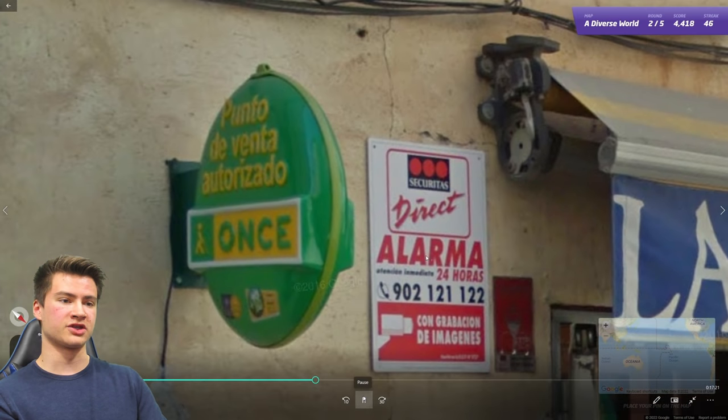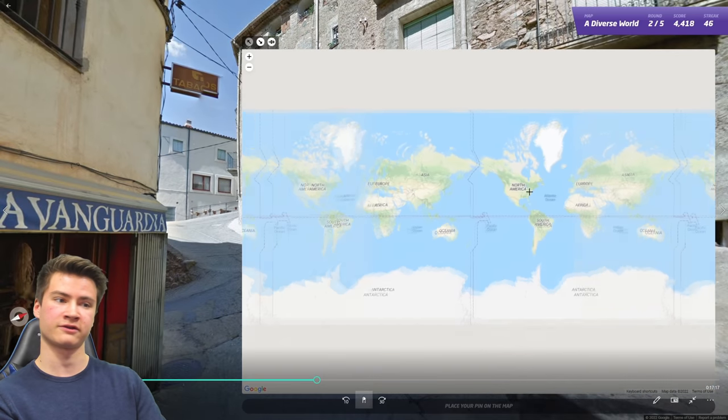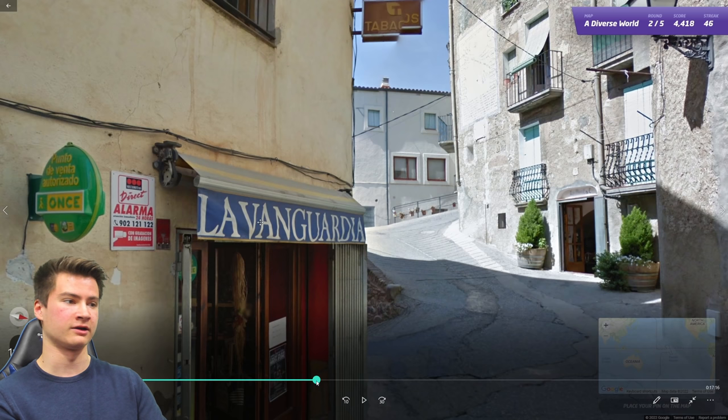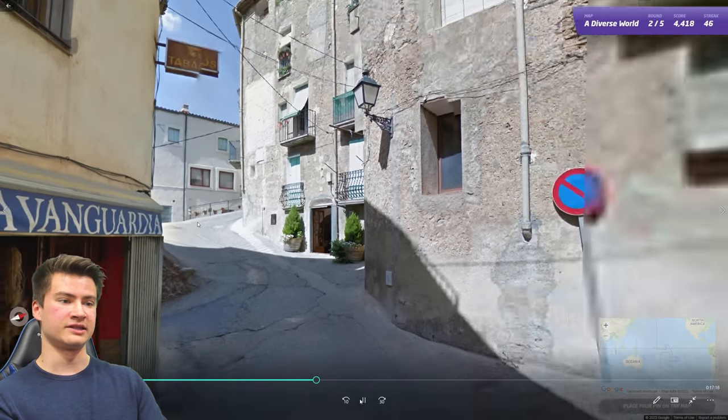Round forty-seven has Spanish on very narrow streets — this architecture is not typical for Latin America. Narrow streets like this are much more classically found in Spain itself.